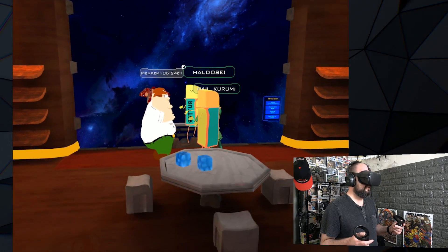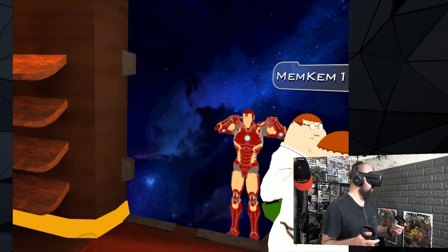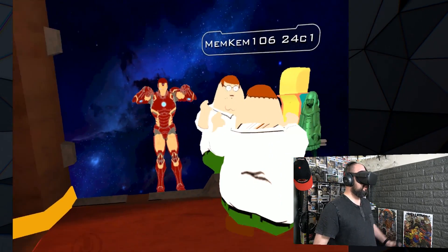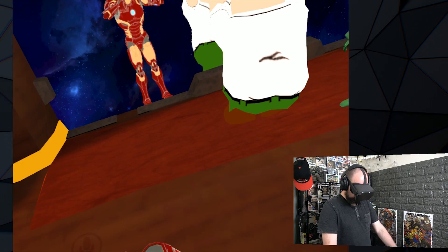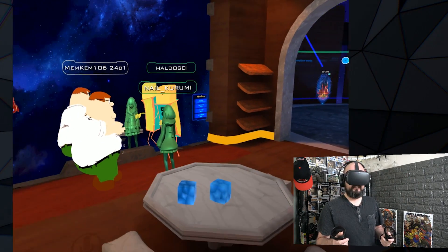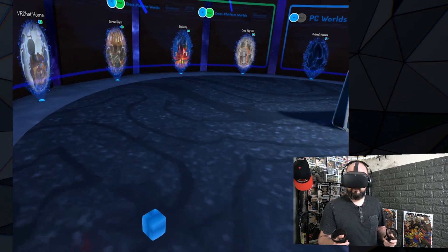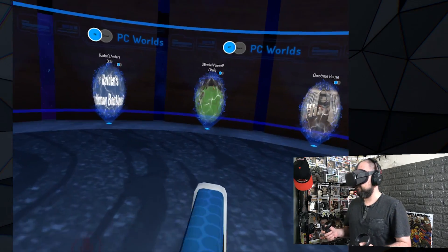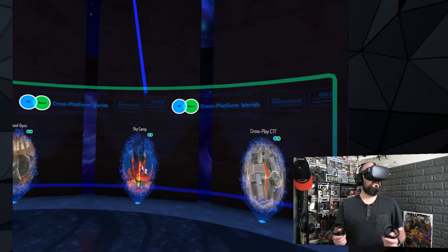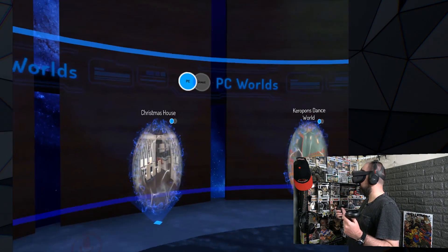Now you get all the custom avatars — no generic robot look here. I can see myself, though I'm walking around a bit like a chicken, which is partly some weird tracking going on. If you want voice chat you'll need to use a separate microphone. But look — we can turn around, navigate where we want to go. There's the Oculus Quest rooms — we can go in those rooms! Which one should we go in?